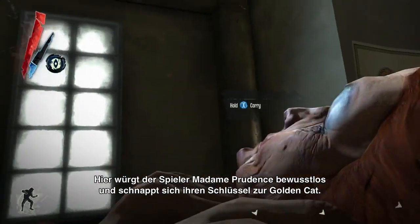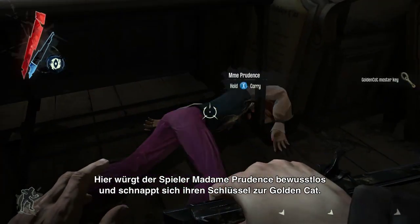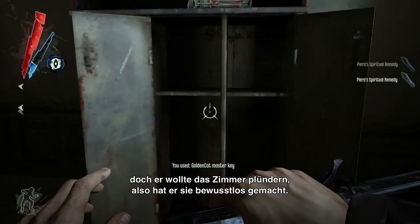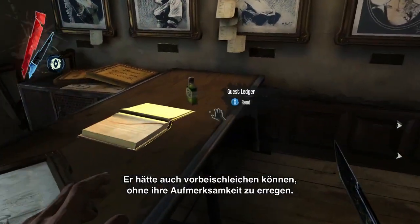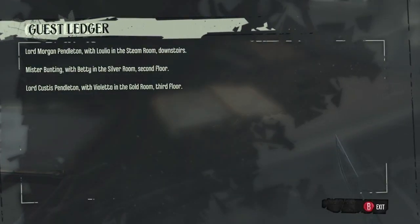Here the player is choking out Madame Prudence and taking her key, which is the master key to the Golden Cat. He could have just taken the key and left, but instead he wanted to loot the room, so he left her unconscious. He could have snuck by without alerting her, he could have killed her, or he could leave her choked out on the floor — it's all options.